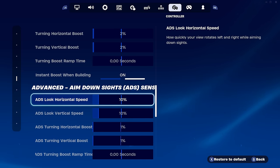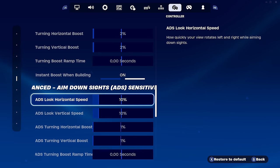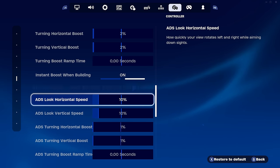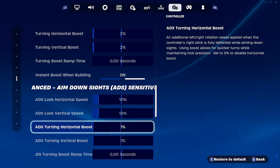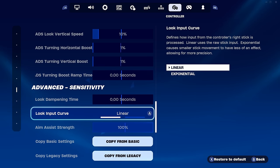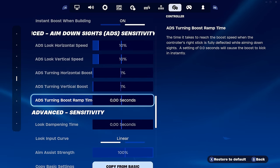For ADS look horizontal and vertical speed, these don't matter as much for zone rose. I play 10/10 because it's very slow and steady so I get very good aim. I also have boosts on ADS at 1 just to match the boost above. Linear is the best input curve for zone rose, and for dead zone we're doing 13 each — which seems like a lot, but when you get used to it your mechanics become elite.